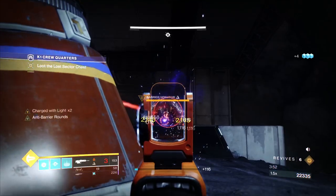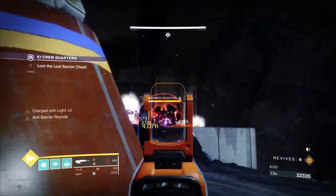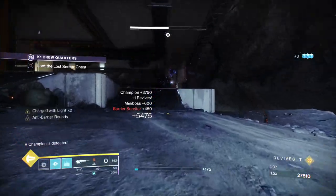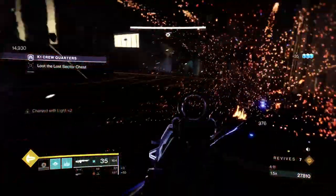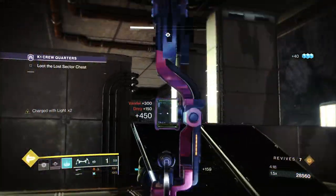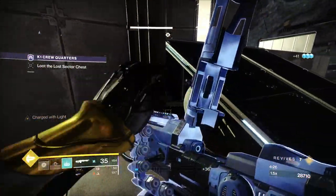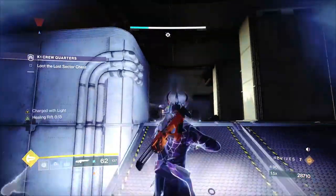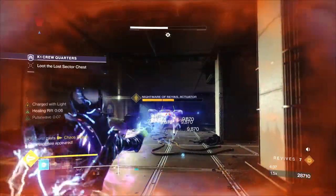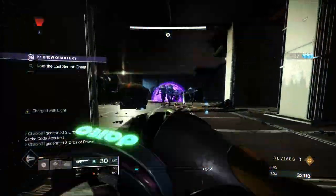Now we start the final section. Take out the solar shanks first before the anti-barrier boss starts to tether them. Once you've dealt with that, bait the anti-barrier's shield, hit a pulse grenade, then use Thunderlord. We get another cell and use it while ads are surrounding the boss. Clear out the remaining ads so it's just you and the boss. There's an additional champion tied to the boss's health, but you can take it after killing the boss, which is easier. Use your super — with Geomags it lasts longer.